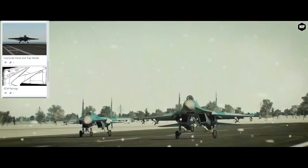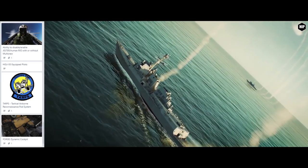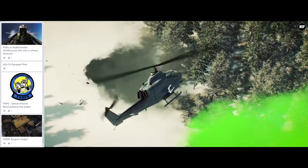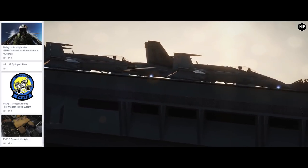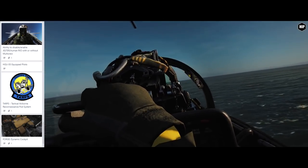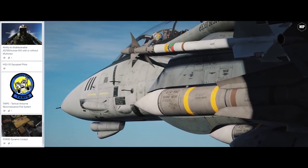The F-14B exterior model is currently missing its external ECM fairings — this will be added and the paint kit updated. An already existing and ready-to-ship feature is the ability to disable and enable Jester or a human RIO with or without Multicrew. This will help with multiplayer disconnections, allowing the pilot to turn Jester back on until the disconnected RIO rejoins. It will also be great for new RIOs to observe Jester at work, or to take someone along who doesn't know how to RIO.